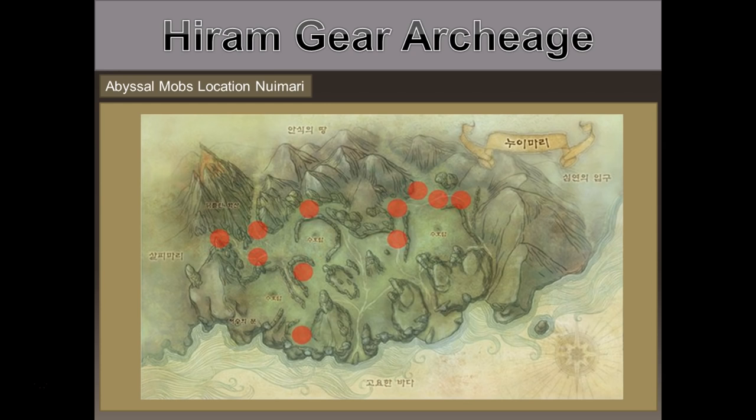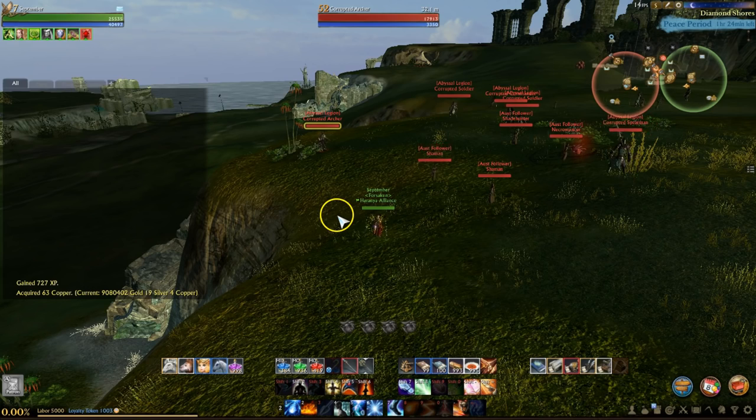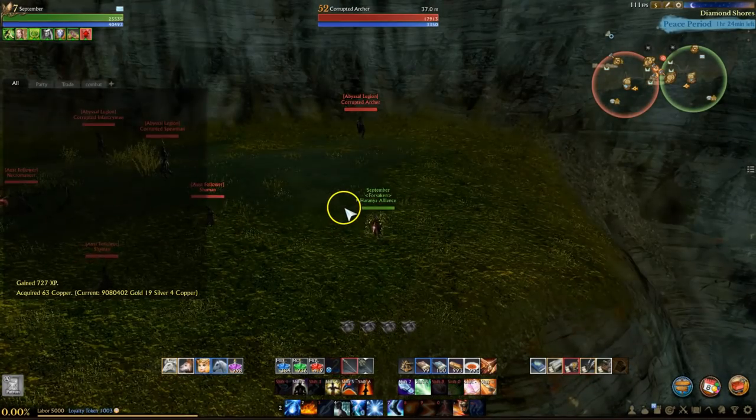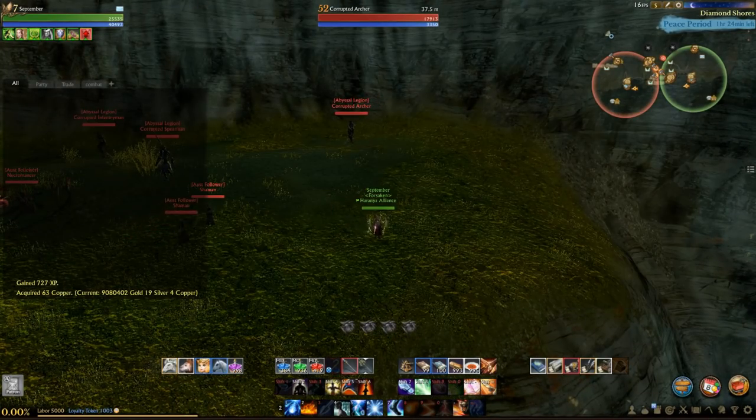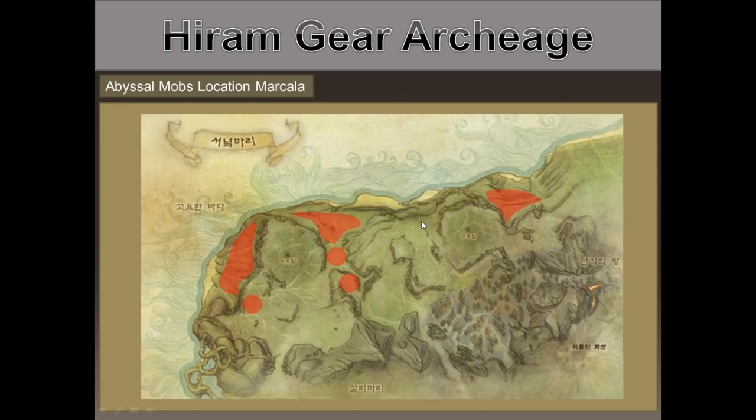Next up is Nuamari — this map has small clusters spread out all over, with some close together making certain areas more contested. Finally, Calmlands has just two spots, but both have a generous number of mobs in each one. It's also important to point out that none of these zones cycle to war, which means you won't get that 50% loot drop buff.